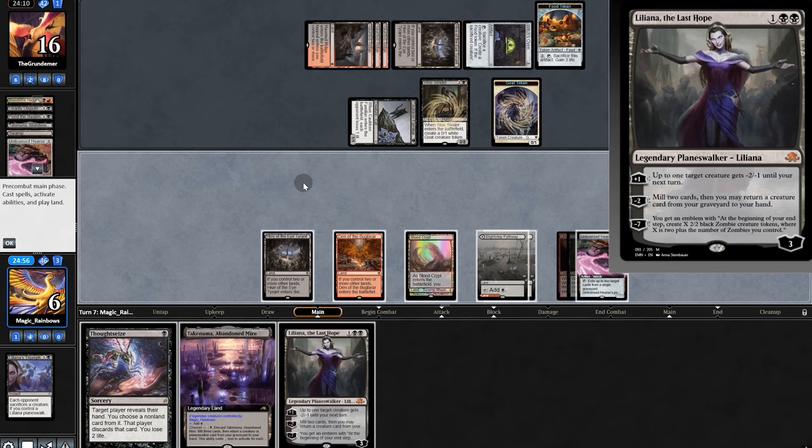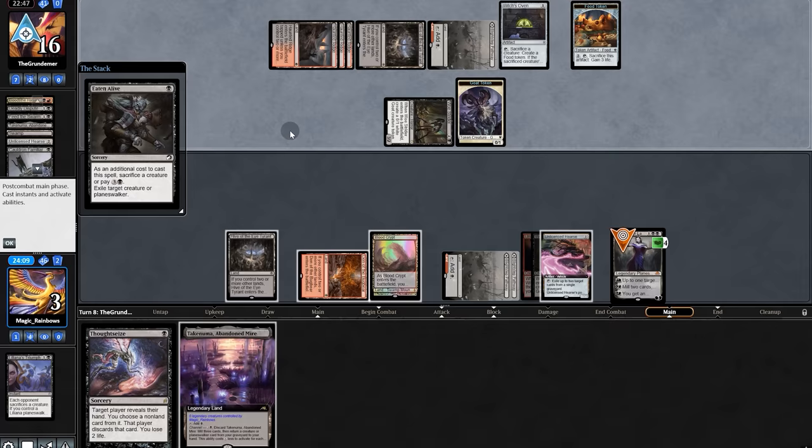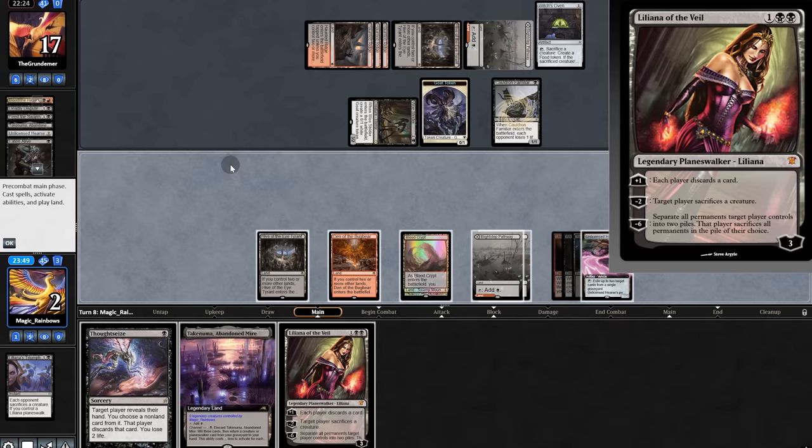Lily blows up a turn. We go after the Thoughtseize and if they try to reanimate we have Hearse. They land-flood — no land for them. Wait, they did have a land, and they exile Lily. They have us — and this will be Game 3, the last game.